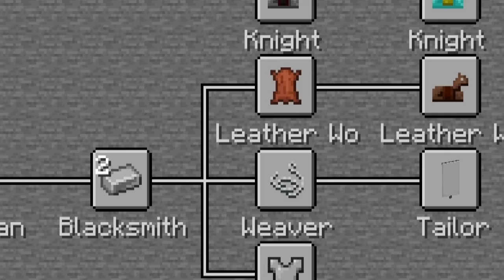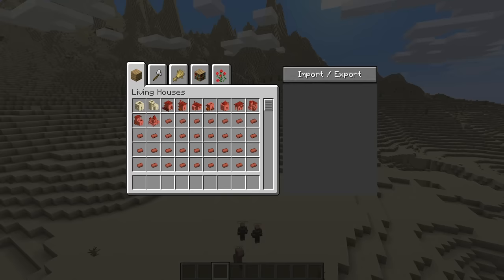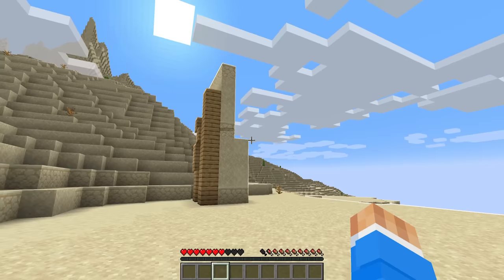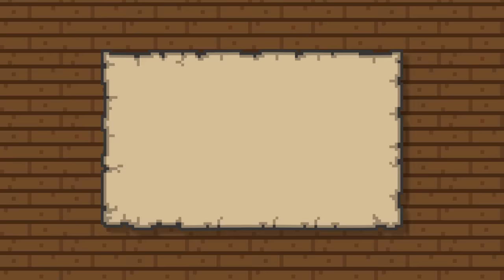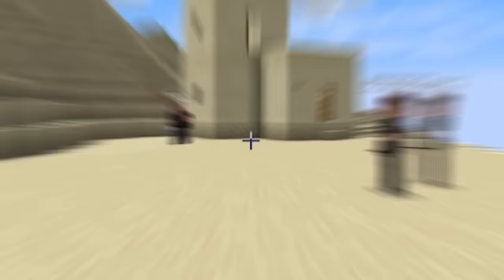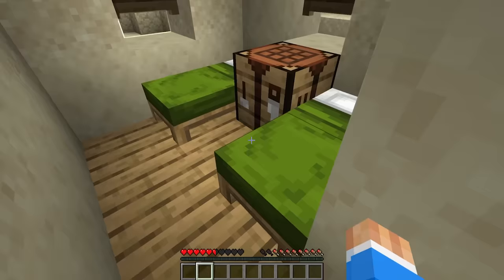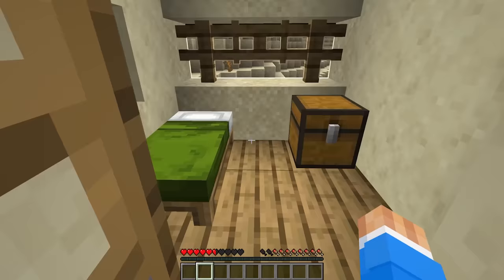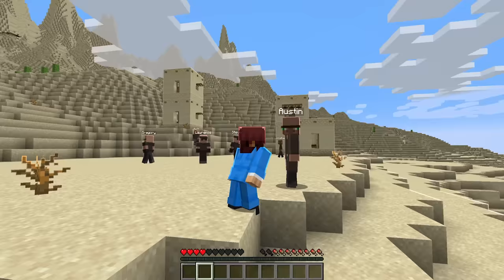With two furnaces in our village we could now smelt twice as fast, so I started smelting wood into charcoal for fuel. We can finally build the big house! For every bed in our village a new villager comes to town. Since we started with five villagers, we had to build five beds before we could begin, so every additional bed after that would invite one more villager. With this house we finally did it. Four new beds bringing our total to eight - we should be expecting three new villagers.